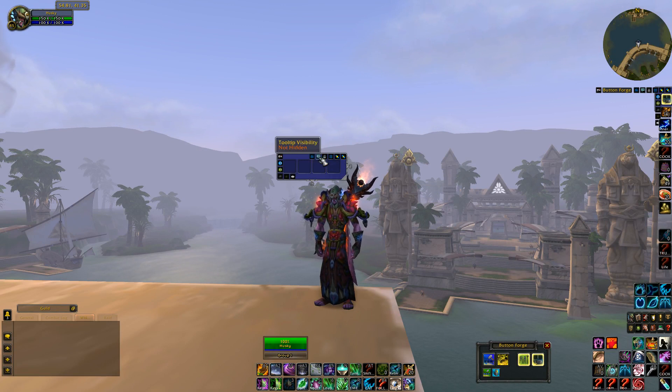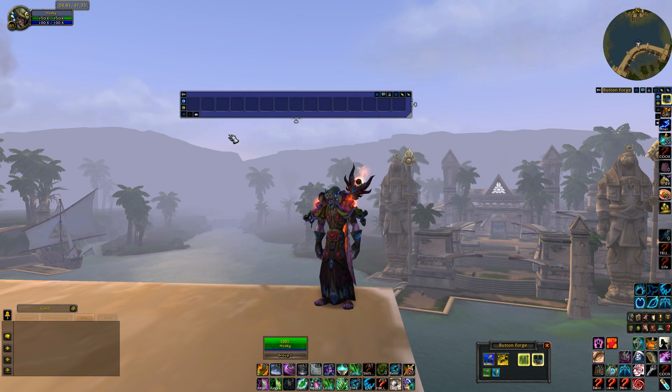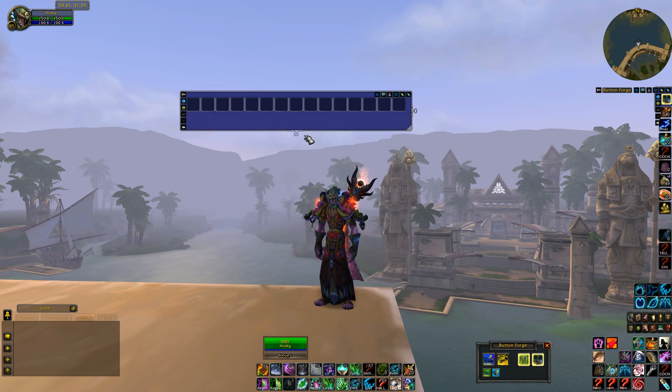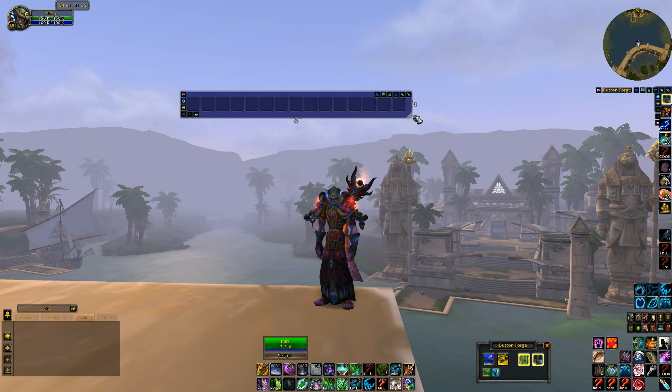There are lots of options here: keybindings, tooltip. I don't know how keybindings work. You can lock it so you don't accidentally move the button — remember to lock it because it can be a pain. Dragging it across creates more buttons across, and dragging it down makes more down. The more you have on screen, the laggier your computer will be, so create small ones.